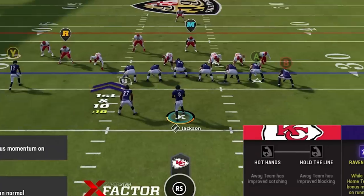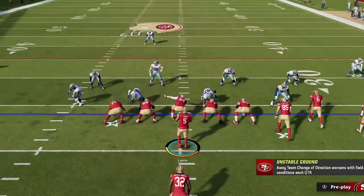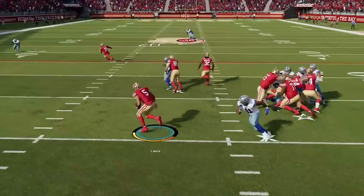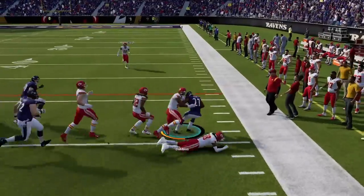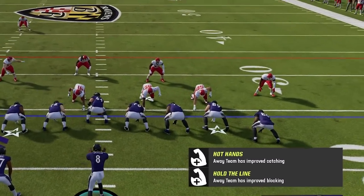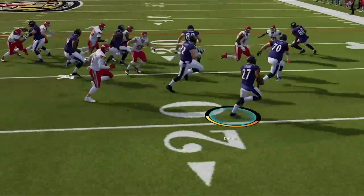You can either hand it off to the running back and sprint wide by holding A or X, whether you're on Xbox or PlayStation, or hit nothing, keeping it with the quarterback and sprinting wide in the complete opposite direction. That's what makes this play so good — most read option plays only give you the option to take a handoff right up the middle, like a dive or an inside zone, with the option of going outside with the quarterback. This play allows you to attack wide in both directions, giving you two options for explosive run plays. To run it most effectively, look to see if you have outside leverage on the two tight end side. If you're in man coverage, you'll most likely see nothing but running room outside, as the cornerbacks will usually be on the other side matching the two wide receivers. This is a clear opportunity to hand it off for a big gain.